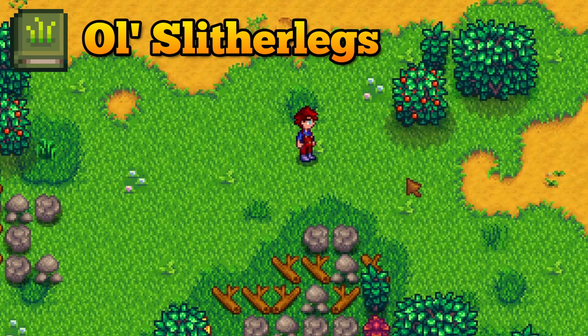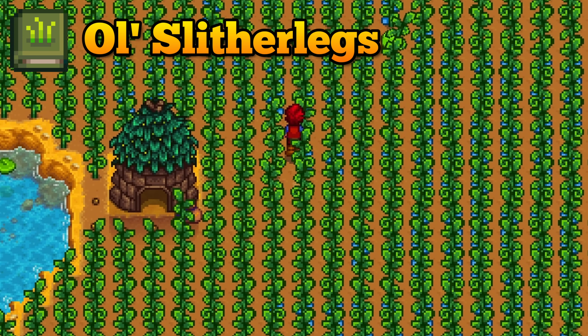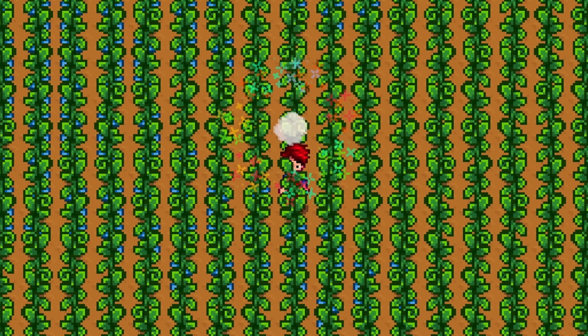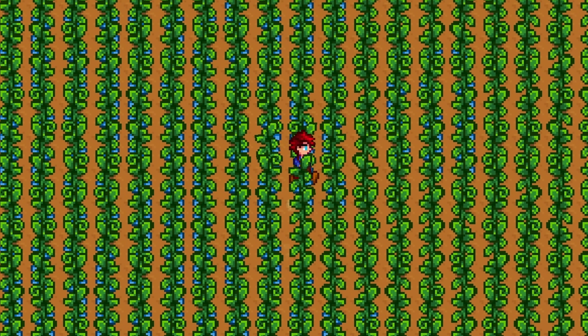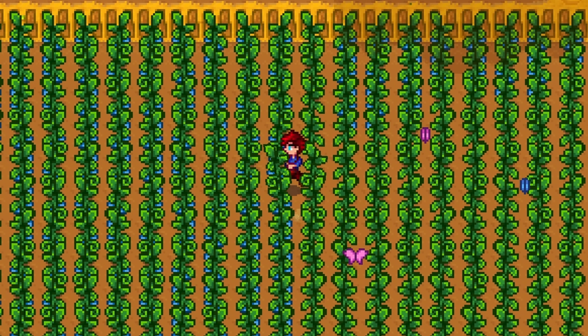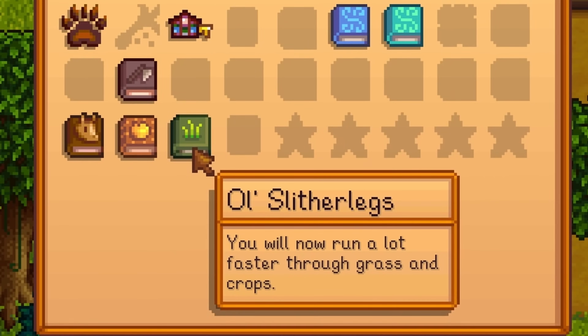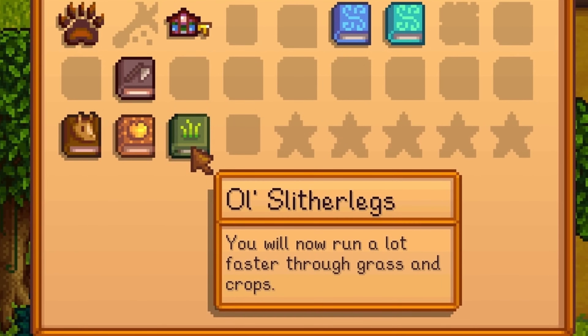This is how fast you can normally run, but if you are running through crops or grass you tend to run much, much slower. The Old Slither Legs book will allow you to run considerably faster in grass and crops. It will cost you 25,000 gold which is steep for what it does, so maybe wait until you can easily afford it.